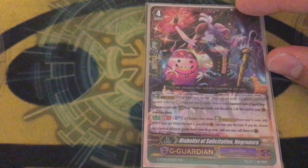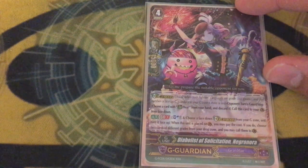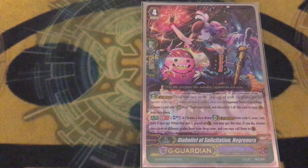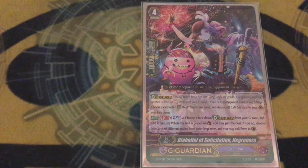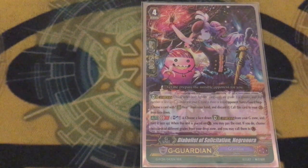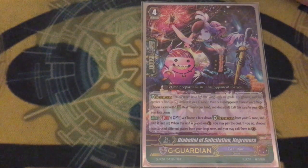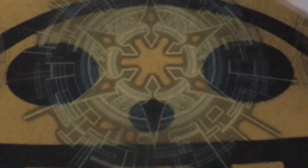One copy of the G-flip G guard, Diabolist of Solicitation, Negra Nora. When you guard with her, soul blast one, persona flip, choose two cards from drop zone and call them to rear. It's a G-flip G guard — that's kind of why you run it. The soul blast cost is kind of annoying, especially since Bernard doesn't go into the soul, so you don't really use it a whole lot. But if you're just one flip away from GB8 and your opponent's at five damage and you want to beat them to death with Galleon, that's why you use Nora.